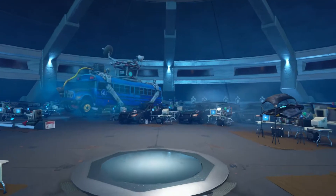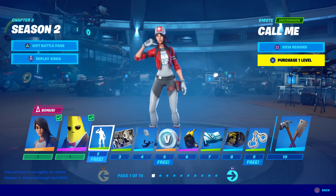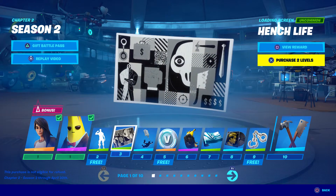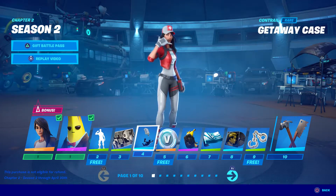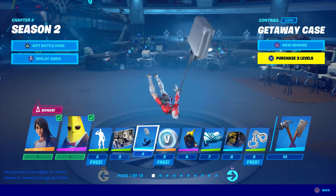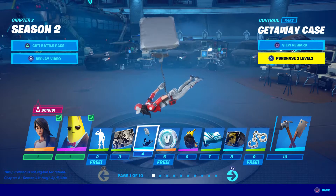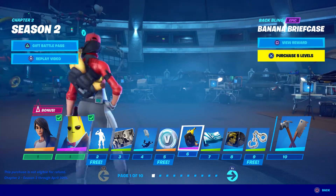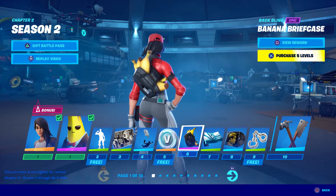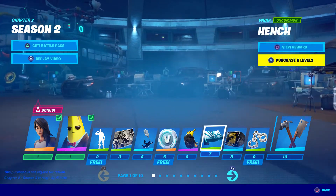Now we're going to go back to looking at the battle pass again. Okay, so this email is free — anybody gets that, that's pretty cool. I like it though. Getaway Chase contrail — that's pretty cool if you have any of the Getaway stuff from when that LTM was going on, you'll probably like this a lot. The banana briefcase looks just like the assassin bag that John Wick wears, but with bananas instead obviously.